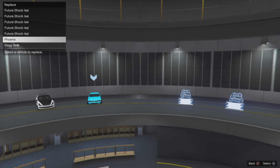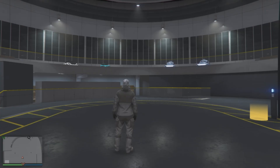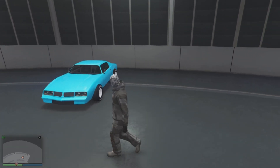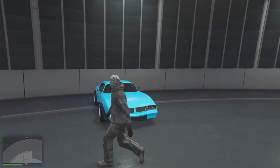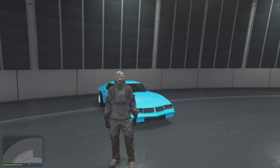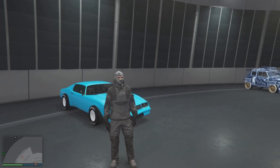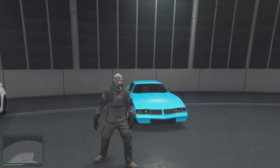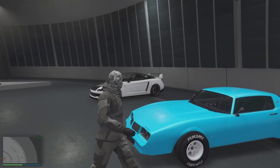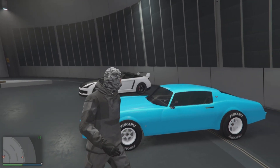It should automatically bring you right into the facility. Once inside, you'll notice the vehicle is already in there, positioned over the street vehicle you just blew up at the casino. Just cancel the replace — do not replace the vehicle — and that's it: this vehicle is now yours. You'll need to repeat the casino glitch for each vehicle you want to receive. I recommend swapping sessions before pulling the vehicle out of the facility.